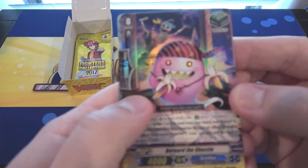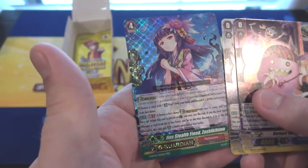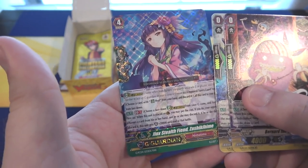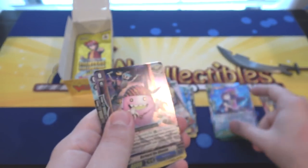We have Bernard the Ghostie for Granblue, Saving Dolphin. And also another triple rare, which is Jinx Stealth Fiend Zashi Kehime. I think that is correct.